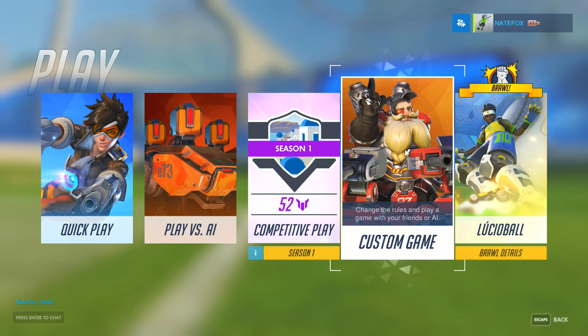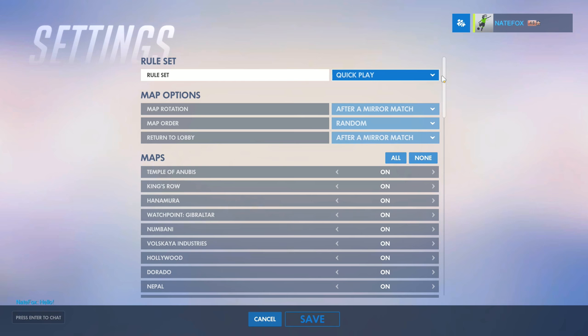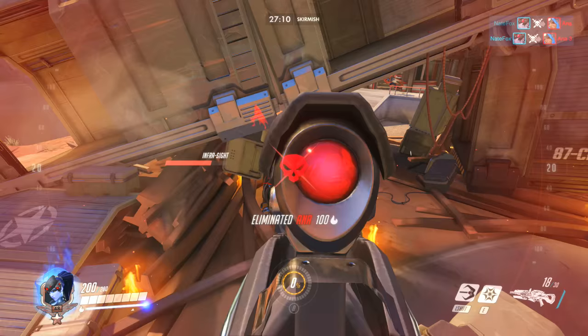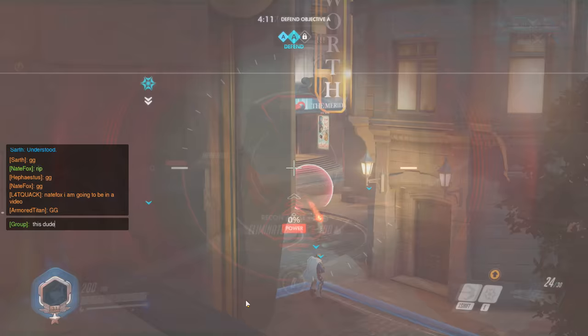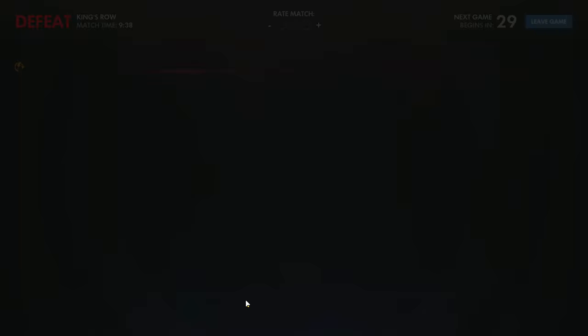If you want to practice aiming by yourself, I would suggest doing this in a custom game. Set up a custom game and put the enemy team full of hard AI bots. Then go into settings and change these options: Skirmish, ability cooldown to 0%, and headshots only. Doing this will let you practice getting headshots without worrying about taking damage. Plus, it's a fantastic warmup to get headshots with just about any hero. Don't stress too much about being really good at aiming, because it'll come naturally by playing Widowmaker a lot.